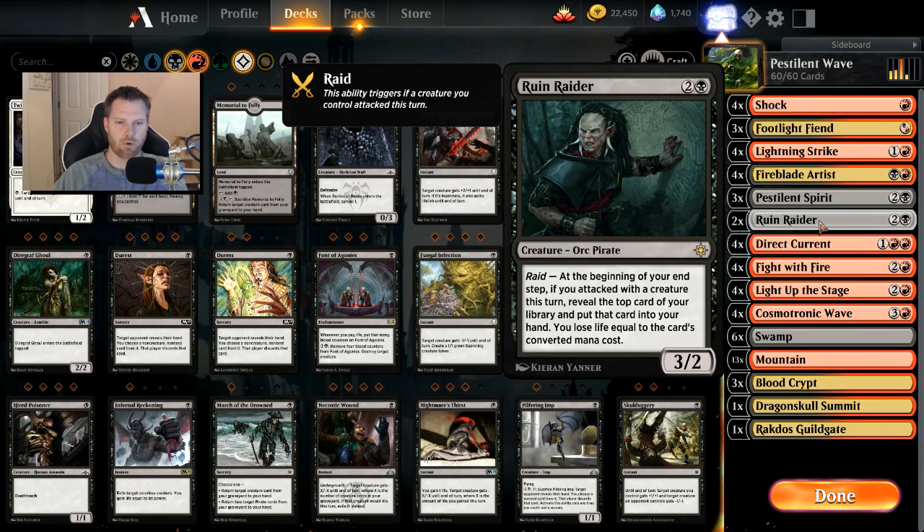Ruin Raider is in here for some extra card draw. At the beginning of your end step, if you attack with a creature, reveal the top card and put it in your hand, then you lose life equal to its converted mana cost. I feel like having card draw in a deck like this would be stronger than just a whole bunch of burn spells. There's also Light Up the Stage for more card draw.